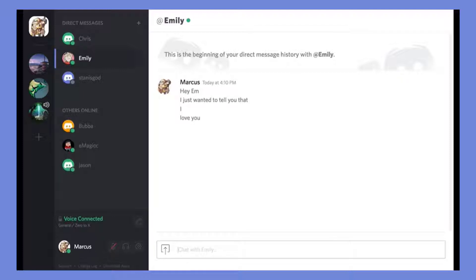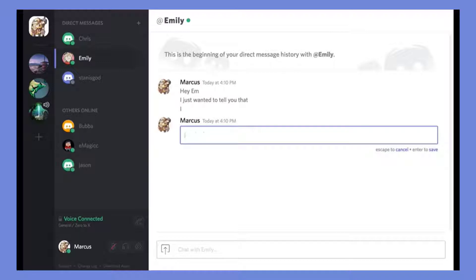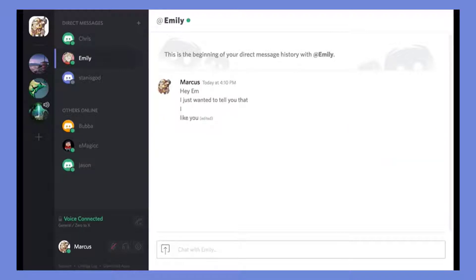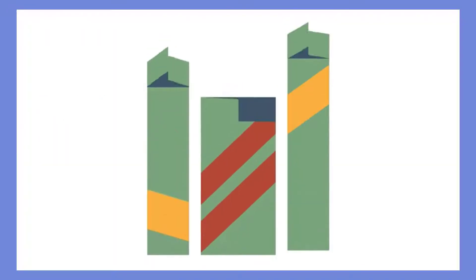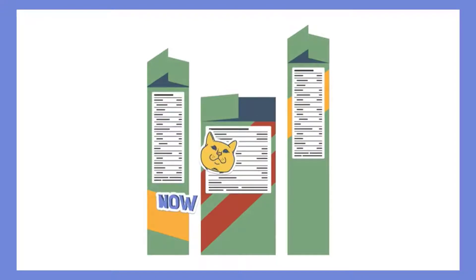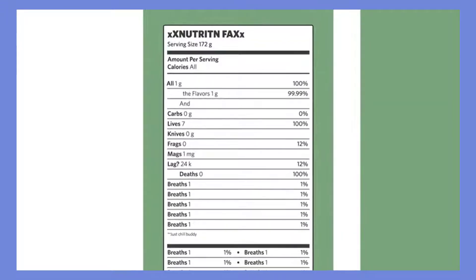You'll also be able to send invites directly in Discord to join or spectate a game. Mini Profile and Profile: if the game that you're playing supports rich presence, info will be visible in both the mini profile as well as your full profile.